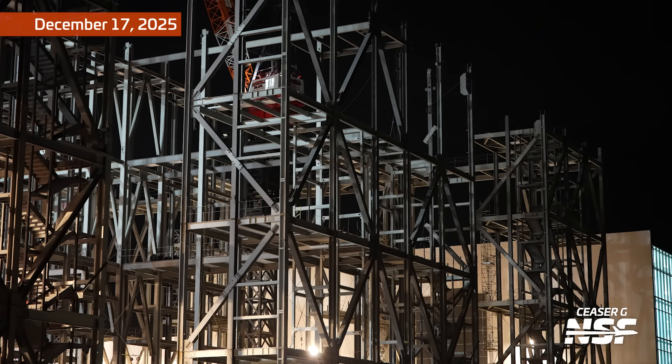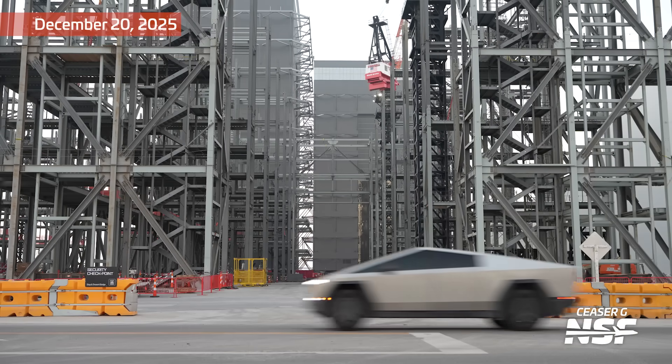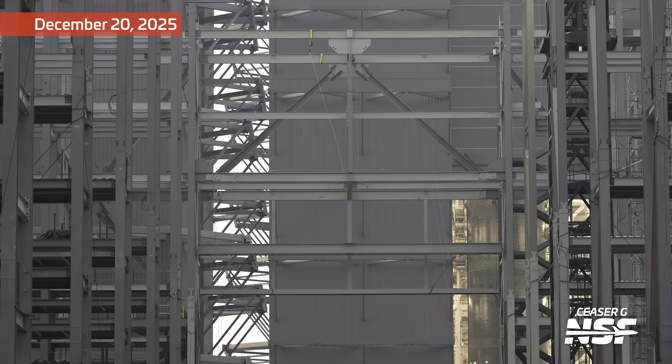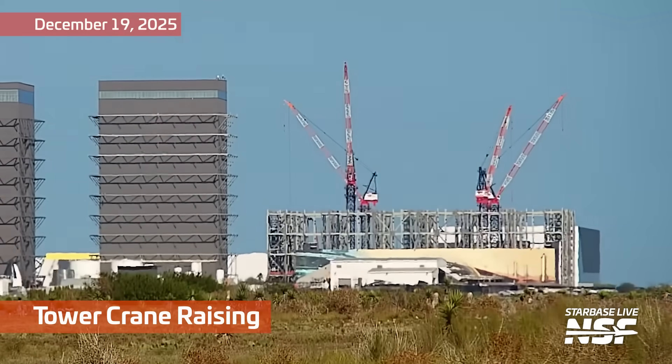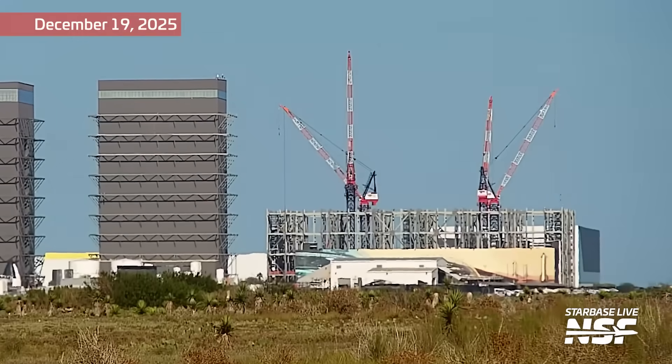All of the steel at the Gigabay — this thing just continues to come together. It's like mega scaffolding almost. Oh, is that a staircase? Those are staircases on either side of the big main door that we're looking up here. I hadn't noticed those before. It makes sense to get those in there. There you can see the ship in the background in Megabay 2. You see the yellow thing strapped at the top? Safety harnesses. And there's a crane!